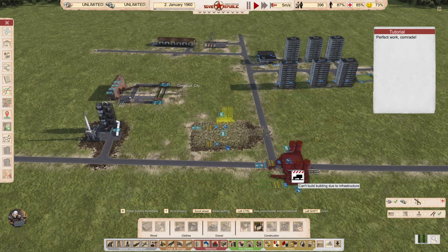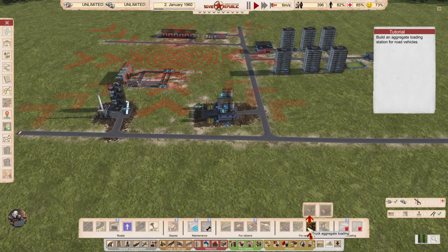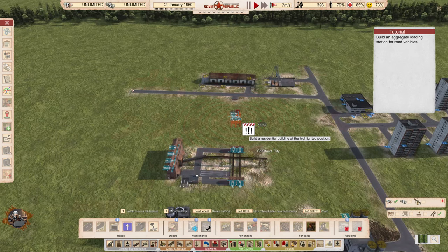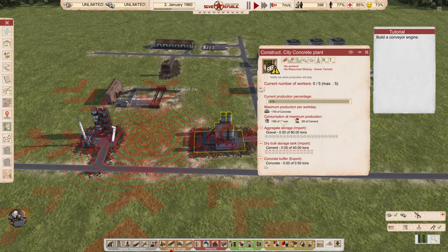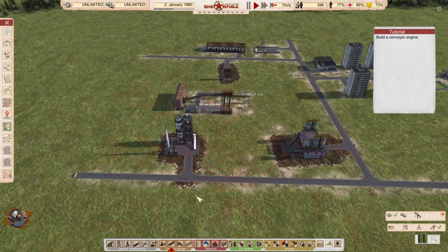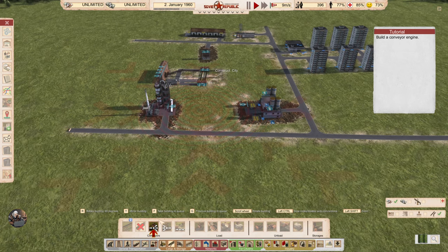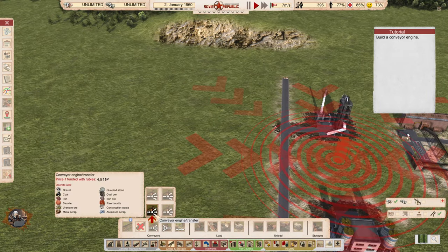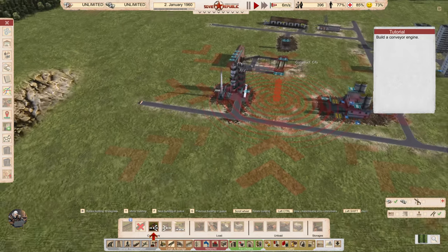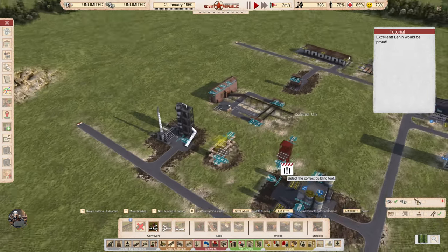We are also very close to the people here. Now we need to build an aggregate loading station for road vehicles. We'll probably load gravel because we'll need it for the concrete plant — gravel and cement. We also need to build a conveyor engine. The difference between conveyor types is where the inputs and outputs are. This one has an input on the top and three outputs on the bottom.